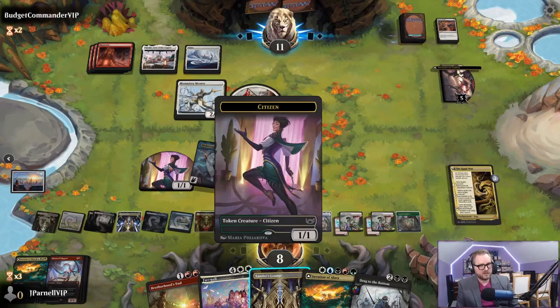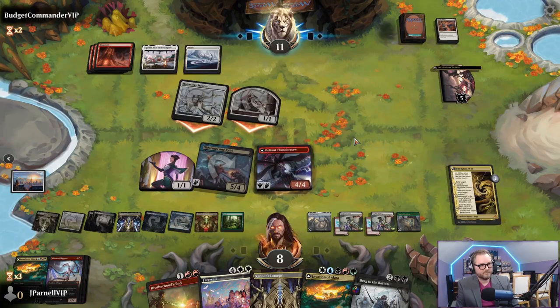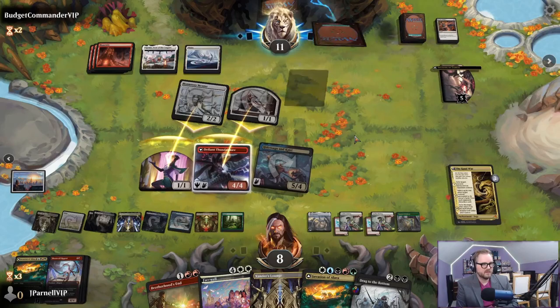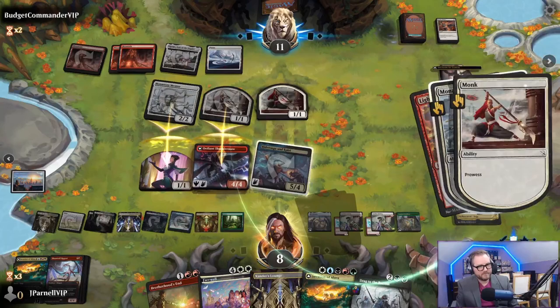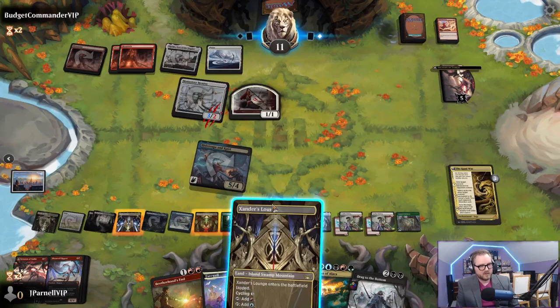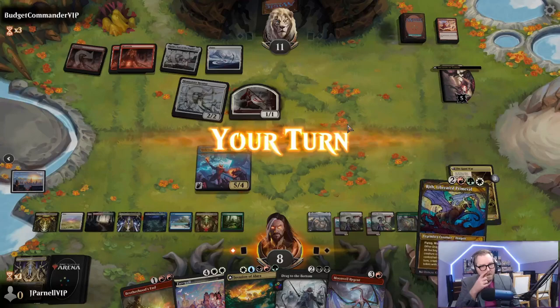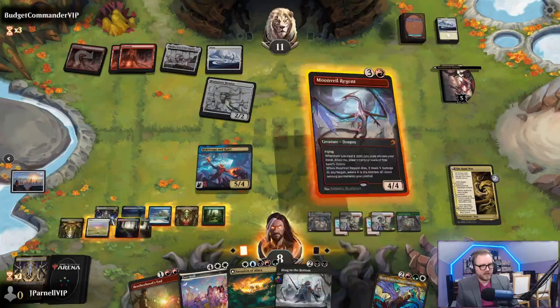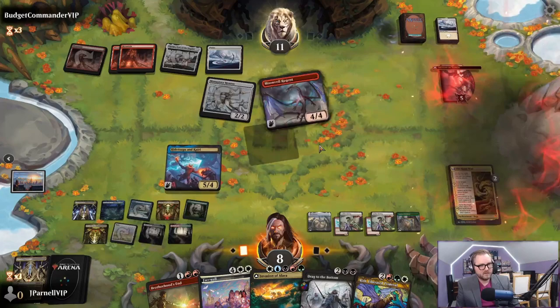We got two blockers which we could need. We're going to block - you're going to get chumped here, you're going to block here. Lightning Strike on our Thunder Maw - trade. Our turn, we'll cycle this land. Return a permanent - how about this Monk, and you gotta discard a card. Moon Veil Regent.